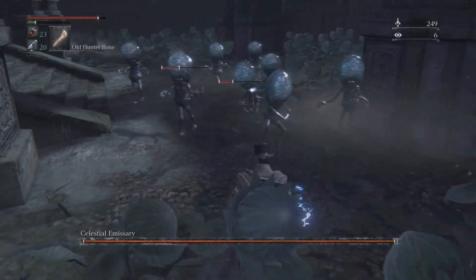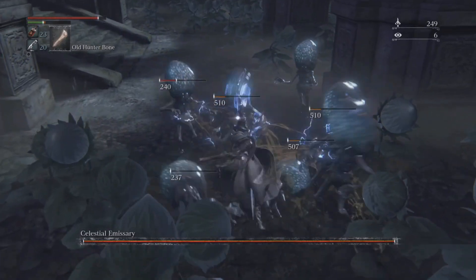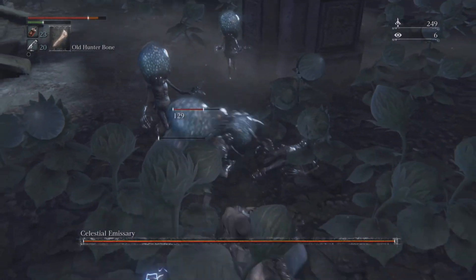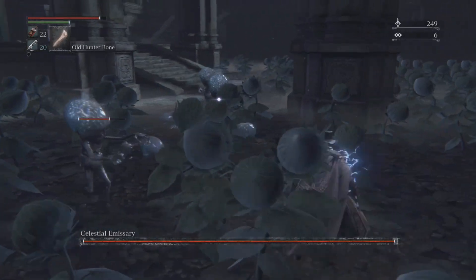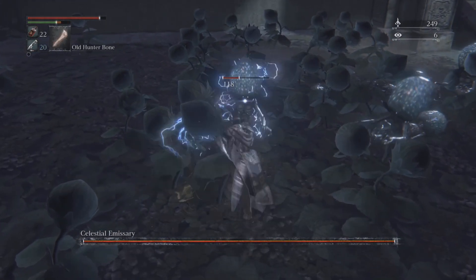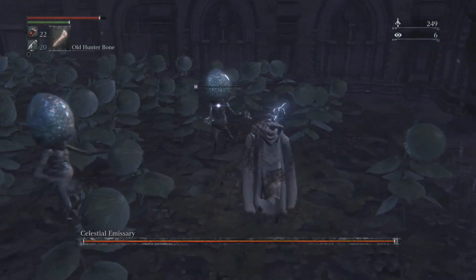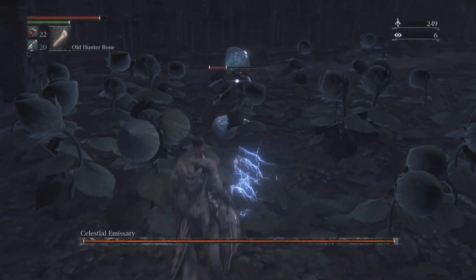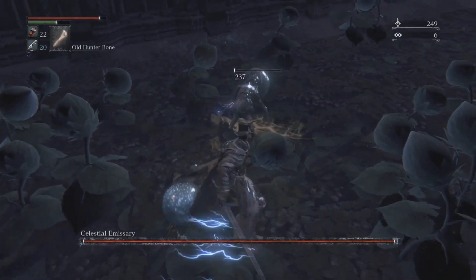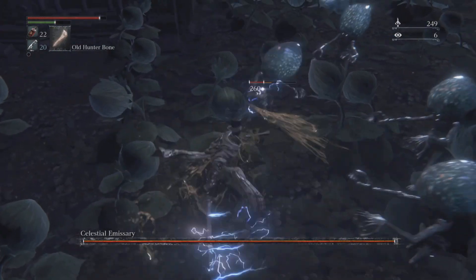For this fight, you just want to kill all the minions until you find the enemy that doesn't have a health bar — they'll usually be standing back, like this guy right here, just chilling. This fight is very similar to Rom because the first phase is very easy. He'll be summoning a few more minions, so I highly recommend you get rid of all of those as fast as you can.